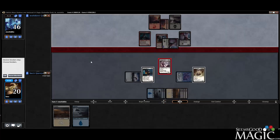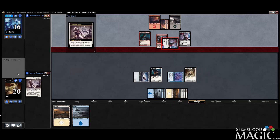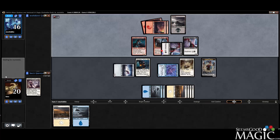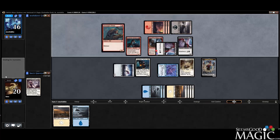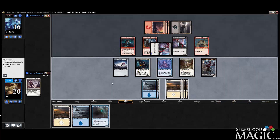We'll just block that, get a 3/2. Deranged Whelp. Tattered Haunter — it's a good draw, so let's figure this out.